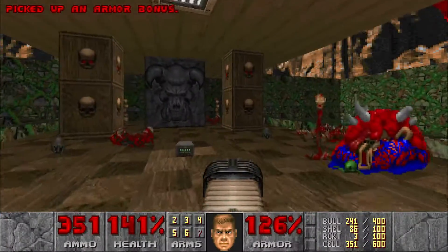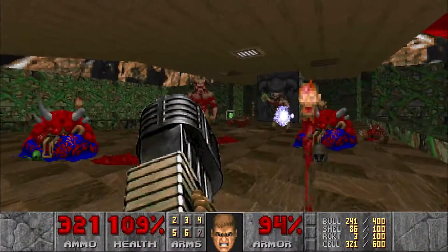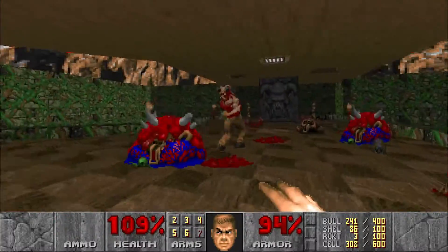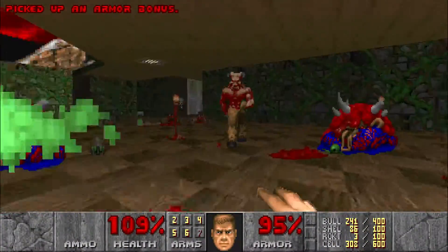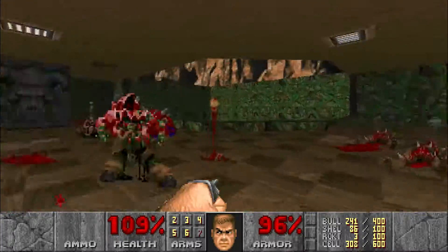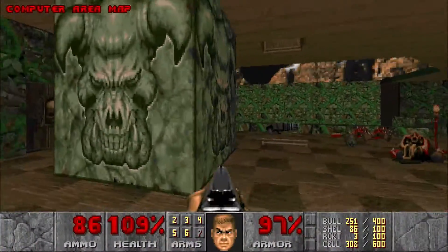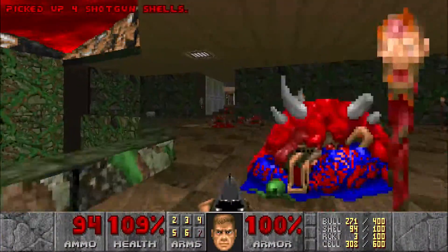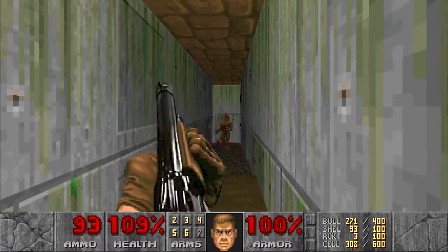Go ahead and switch to your plasma gun because we're gonna have a lot of ammo in this stage. When you come to pick up that small battery, we're gonna use the plasma gun to kill one of these barons, and we're gonna use our fist for the other — I know you guys enjoy my punching baron dance, or PBD as I'll call it. Now that we've taken care of that, there's the map here. They give you the map very early in this stage, so they just want you to find everything.